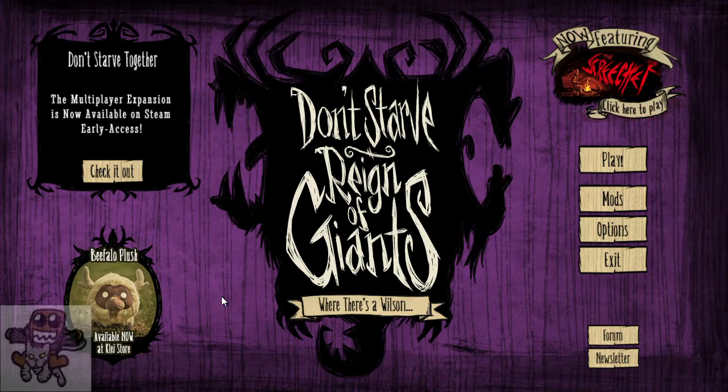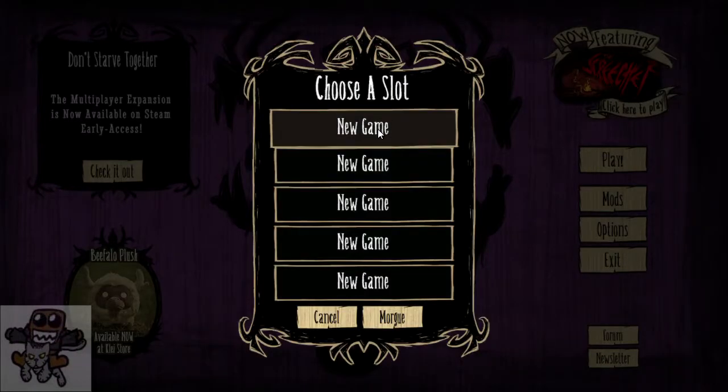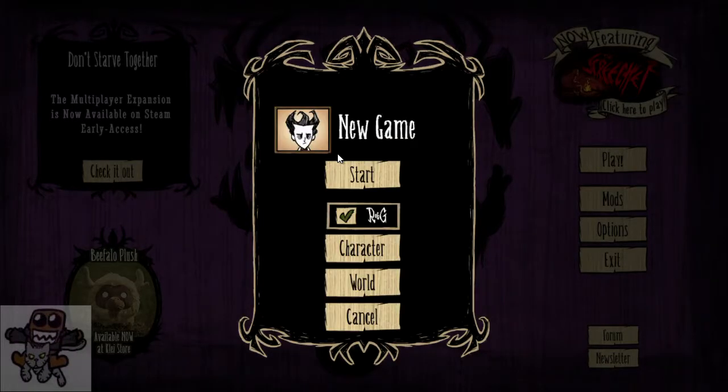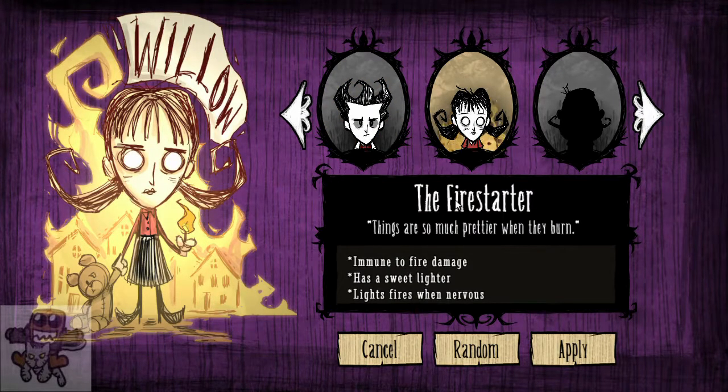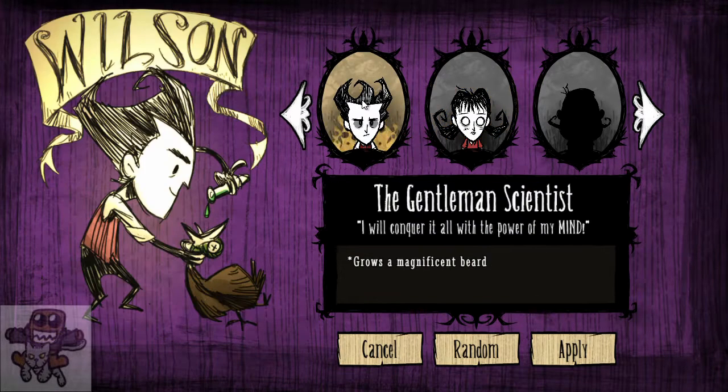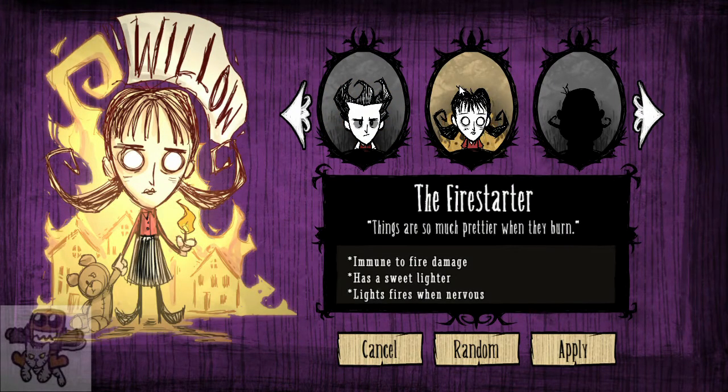What's up guys, this is Ellie and welcome back to Let's Play of Don't Starve. Let's start up a new game. This time let's use the character Willow — the fire starter. The bearded one is Wilson, but Willow is the fire starter. Things are so much prettier when they burn. She's immune to fire damage, has a sweet lighter, and lights fires when nervous.